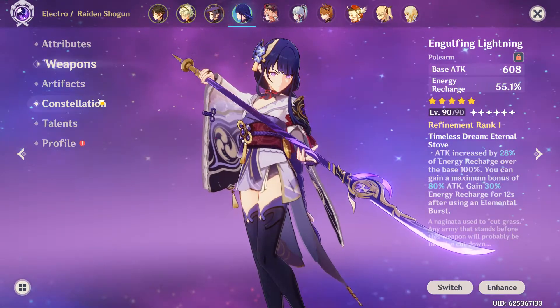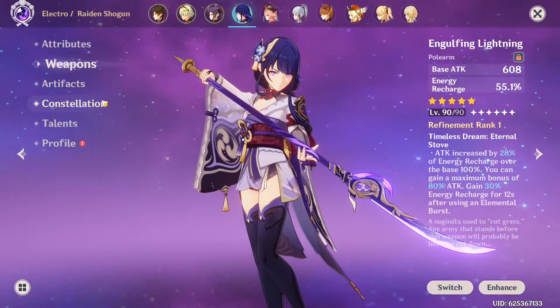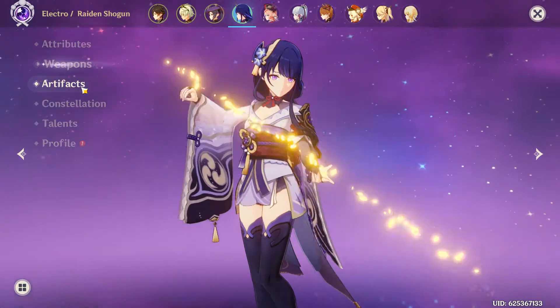If you don't have Engulfing Lightning, it's fine — try to get The Catch. It's a 4-star weapon you can get from fishing and it's permanent, so at any time you can just go fish and get the weapon.